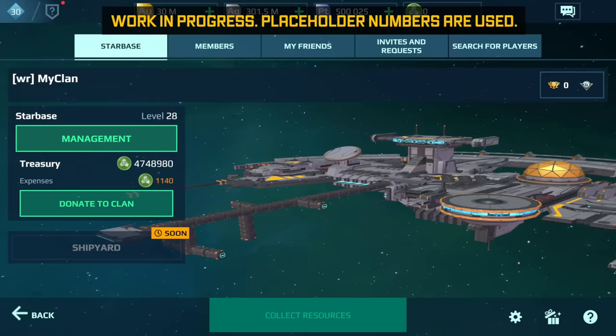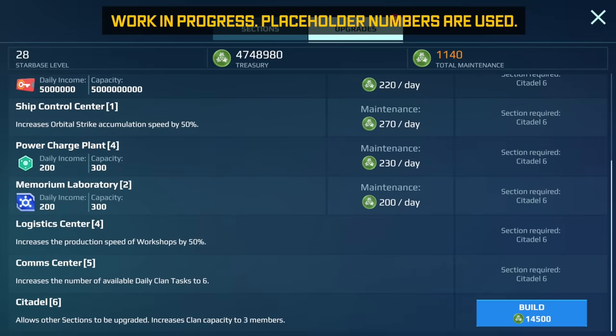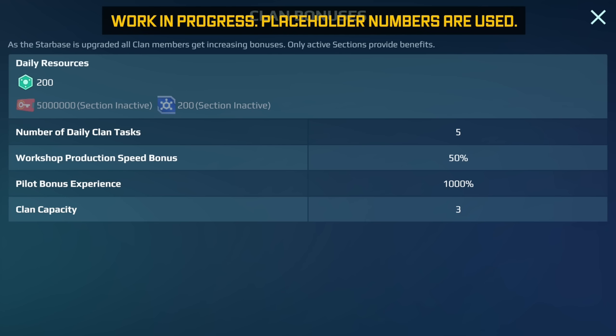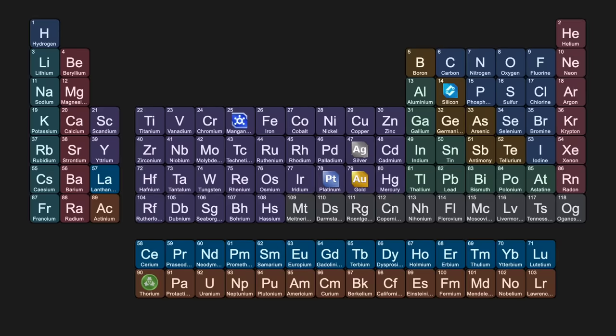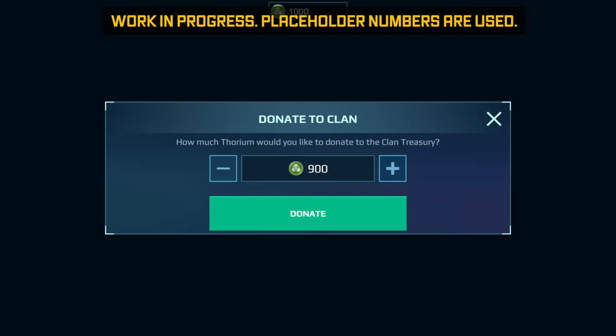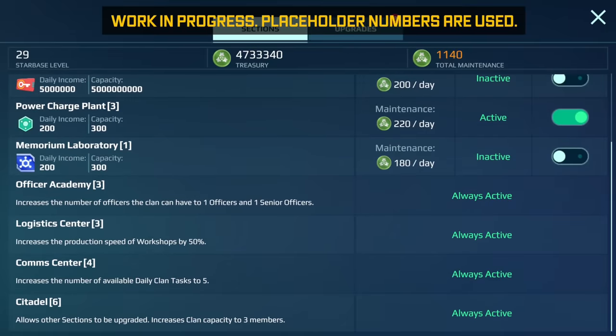Everything important, from enlisting recruits to building motherships, happens here. Having a well-developed base of operations is great for a clan. Clan leaders and senior officers can build base sections, which will provide many bonuses like faster upgrades and resource production. Some sections of your clan base will even give you an edge in battle. There is one very special ingredient that only clans can use to develop your star base — Thorium. Clan members earn Thorium by completing daily clan tasks and then donate it to the clan treasury. Clan leaders and senior officers use the treasury to benefit every clan member, leading your mercenary outfit to victory.